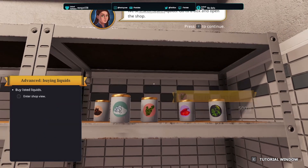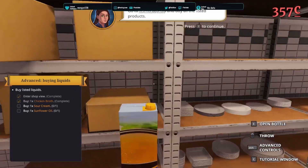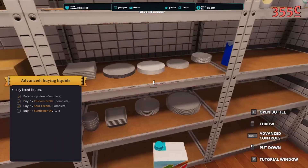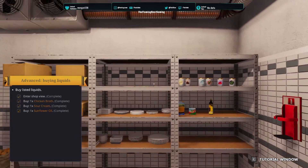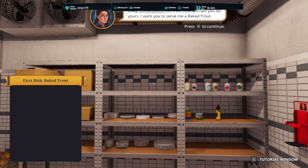Enter the shop and buy some liquids. So I'm guessing we need a chicken broth — yep. We need sour cream — yep. And I need sunflower oil. There we go, so we've got our liquids. I want to start cooking. I did my part, let's see how well.